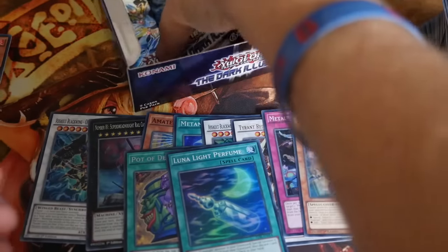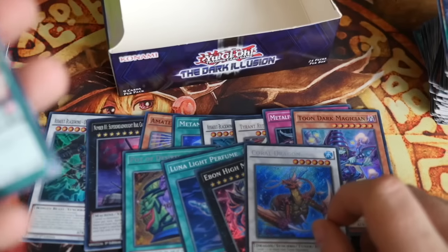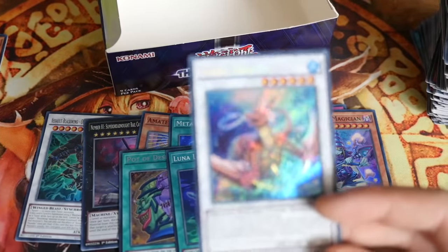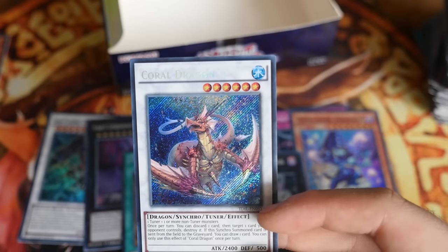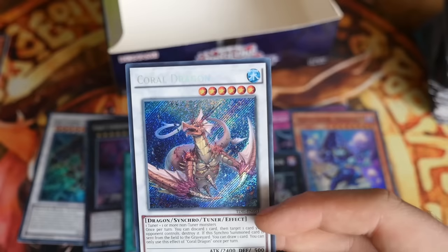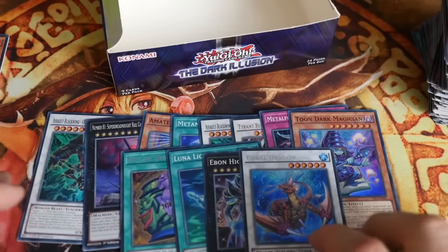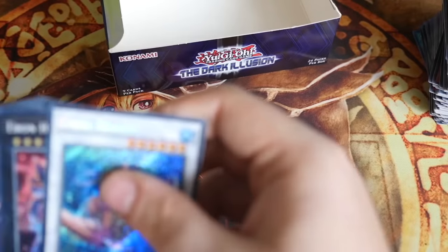No Lunalite Perfume. How many packs have we got left? Two packs left. Something tells me I've got a misprinted box and I don't like that — misprint me an extra Ultra. I'm going to be a Secret short, aren't I? Please, please be the Secret in this one, otherwise this is a very disappointing box. It's a Secret and it's a Coral Dragon! That was quite a nerve-wracking pack. Coral Dragon is a nice card as well — it's a generic Synchro, Level 6. Once per turn, you discard one card, then target one card your opponent controls and destroy it. If this Synchro Summoned card is sent from the field to the graveyard, you can draw one card. You can only use each effect of Coral Dragon once per turn, so it's basically a Level 6 draw card.